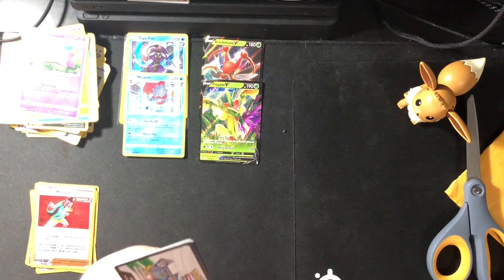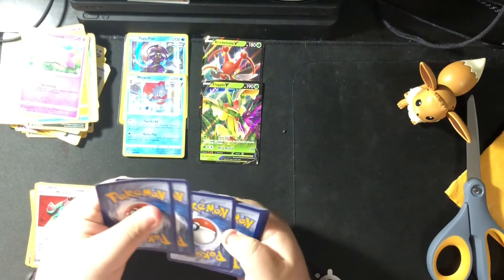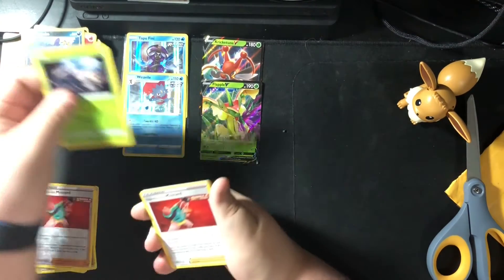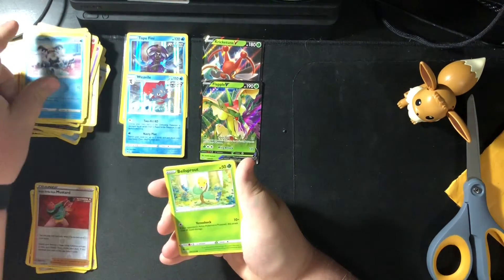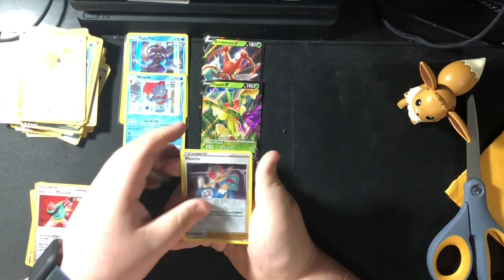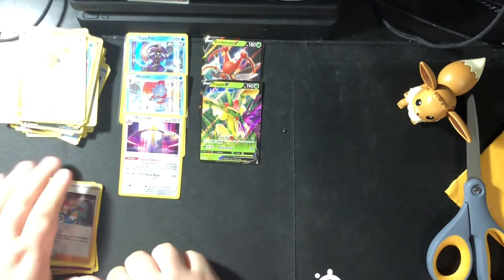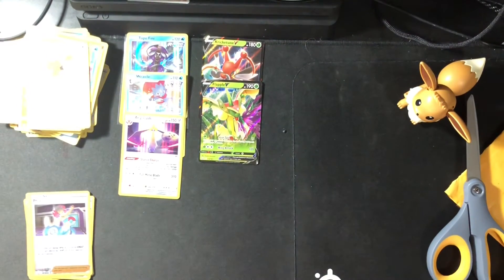Okay, three code cards in three packs. Battle Styles doing us well tonight — Fire Energy, Morpeko, Durant, Single Strike Mustard, Silicobra, Glaring Mr. Mime, Bellsprout, Onix, Spiritomb, Phoebe — and on the back Aegislash holo. Roll of your arm did us good. I'm gonna clean this up and move them over — be right back.